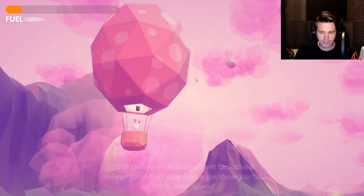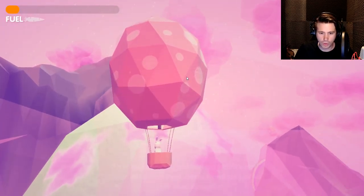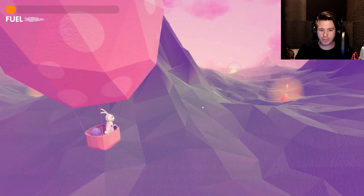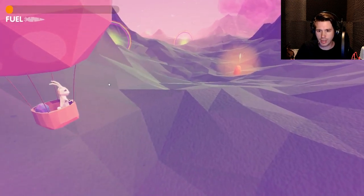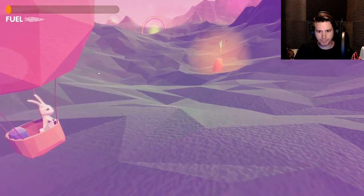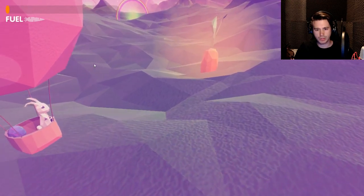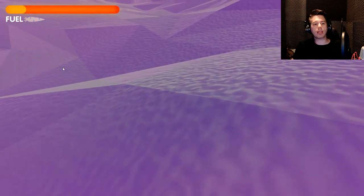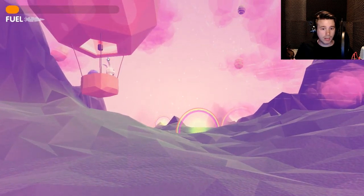Let's try and deliver the eggs. You deliver the eggs by going through a rainbow, and as far as I've understood, you also get fuel from doing that. The fuel you see in the upper left. Let's see if I get any fuel — I got basically nothing.